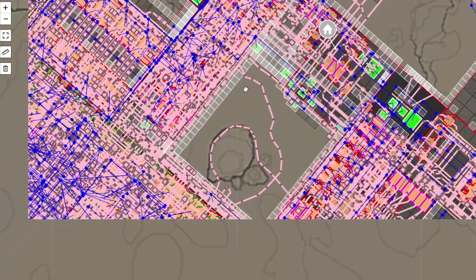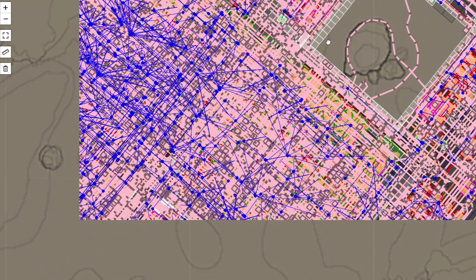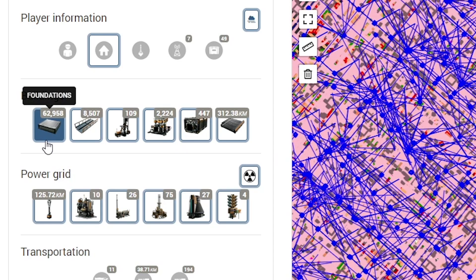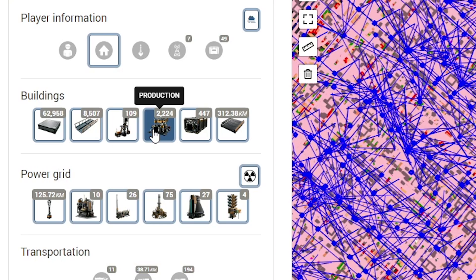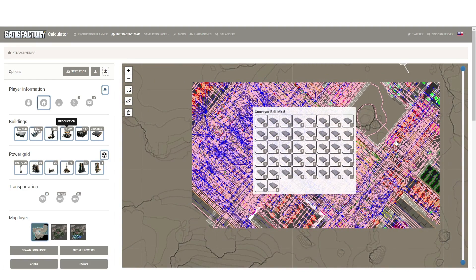Oh, and jump pads. Oh my gosh. How much cable did I put down in this world? It doesn't say on the left here, but about 6,000 — 63,000 foundations, 8,500 walkways, a little over a hundred miners, 2,224 machines. I think that can be like assemblers, constructors, and manufacturers. Then I got a couple bins, and 312 kilometers of belts. Not bad.